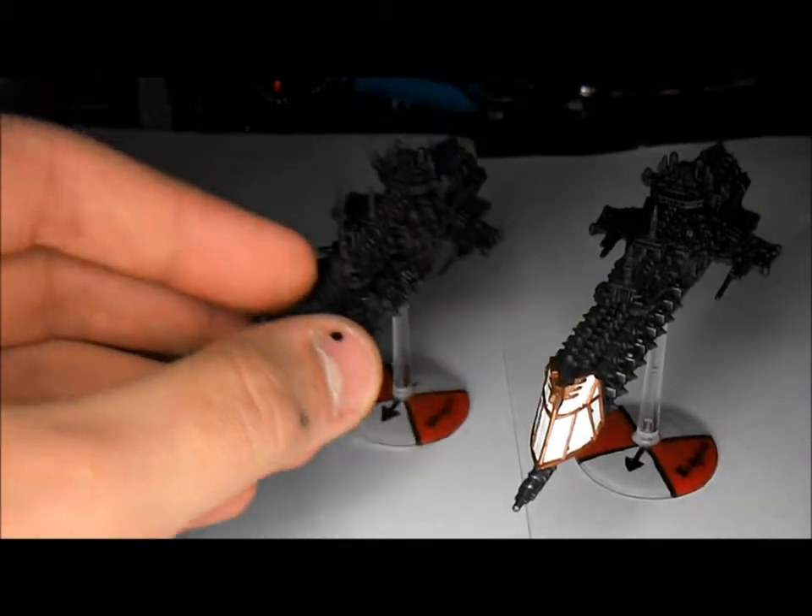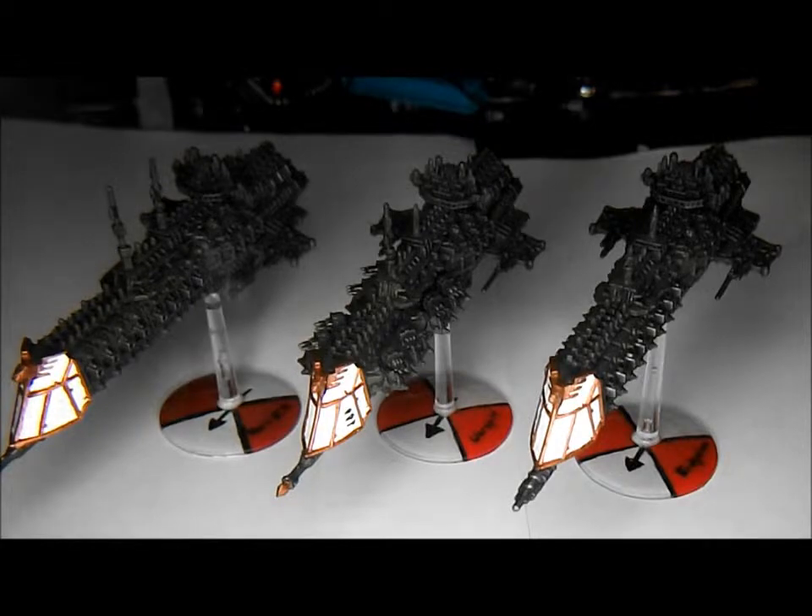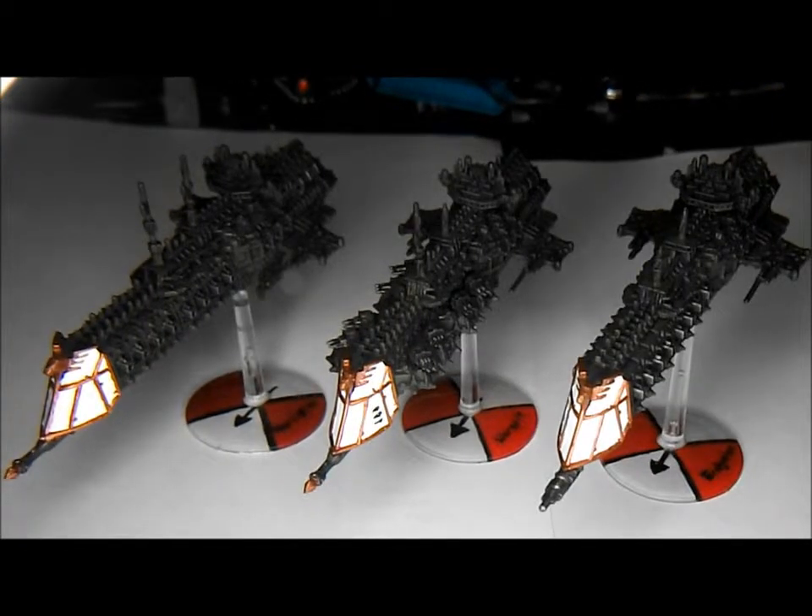They're all similar in stats — 8 hull points, 45 degree turns, 2 shields, 2 turrets, 6+ front and 5+ side and rear armour. So these are the 3 cruisers I'm showing you today — I said 4 earlier but it's 3. Look out soon for another Imperial Navy video along with some new stuff. Thanks for watching and subscribing, and I hope to see you soon.